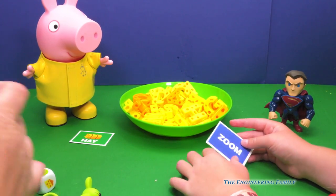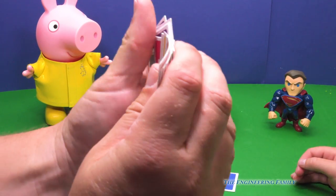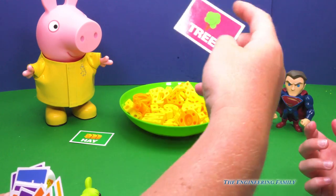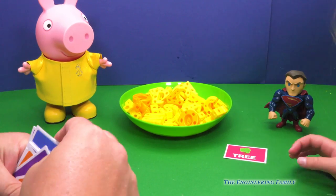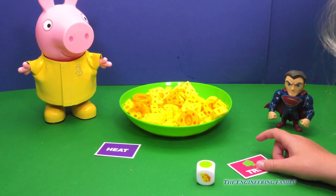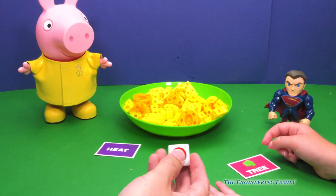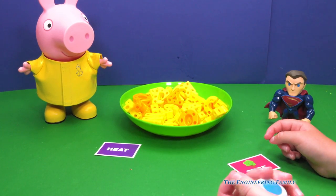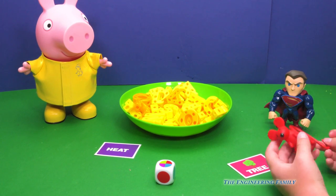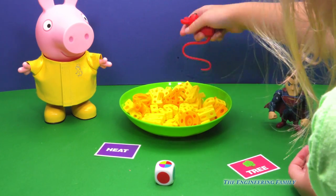Switch. Alright, so now grab a card, Assistant — any card that you want. You got tree, and I'm gonna get heat. H-E-A-T and tree. Assistant, you get to go first. Roll it big. We both get to go, but I get to go first. You got to find it, but you can't let any letters come out. We both need T's, and I need H-E — oh, here's an A. I'm gonna take the A for my heat. So you got your T.